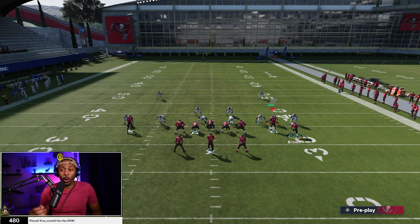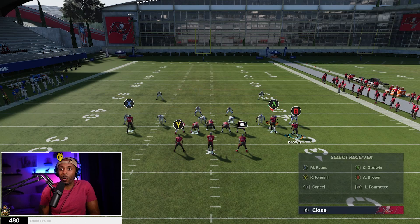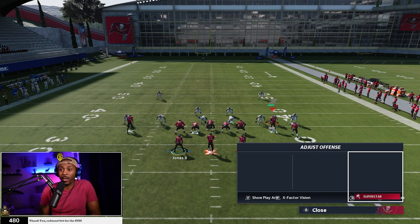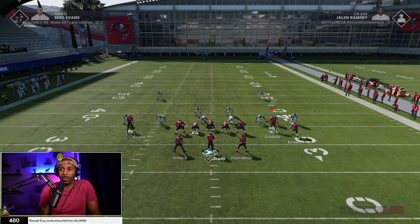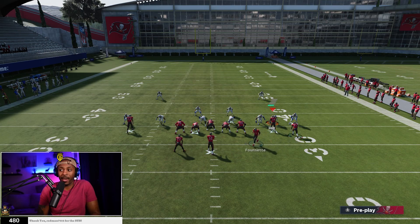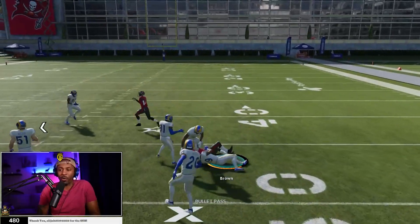Since Williams picks him up so early, we're going to run him away from Williams. I'm going to put Antonio Brown on a route that runs away from the corner that's actually covering him, and do the same for Mike Evans. When you motion Brown over, Williams automatically has him already — you see how his line changes to Brown before Brown even gets across the line of scrimmage. This is the breakdown in the coverage and we're going to take advantage of that. The best part is you can snap the ball before the receiver is actually set, which normally happens when you have a receiver that's off the line of scrimmage. Brown becomes unbumpable, uncoverable, and he's wide open.